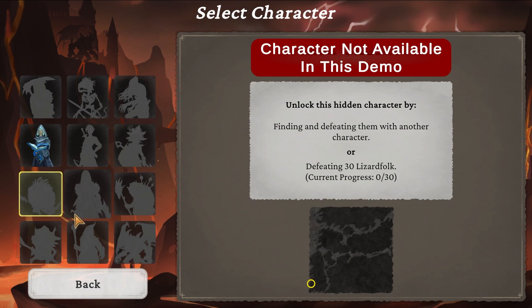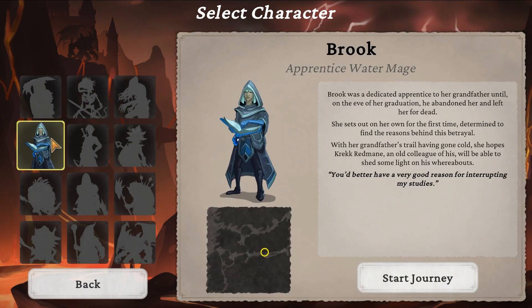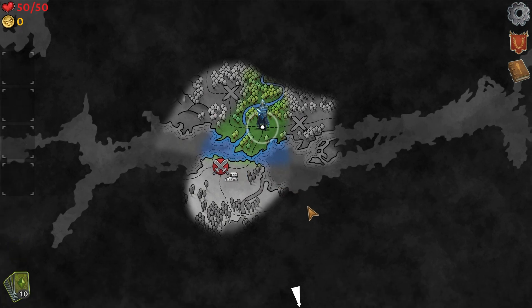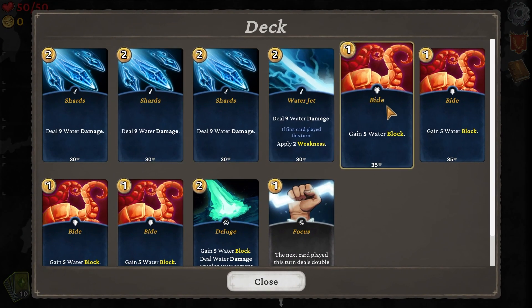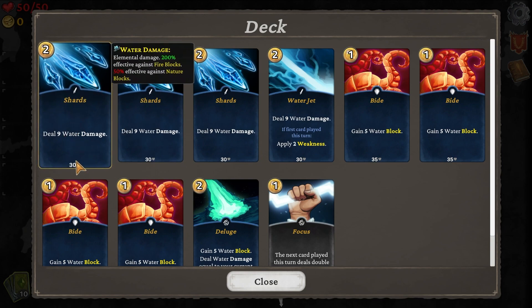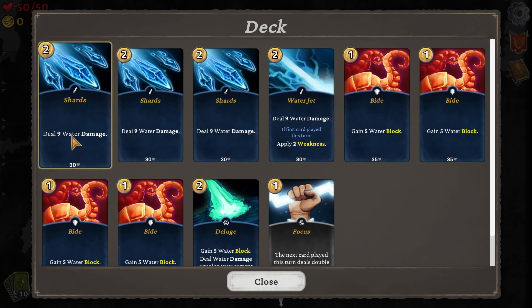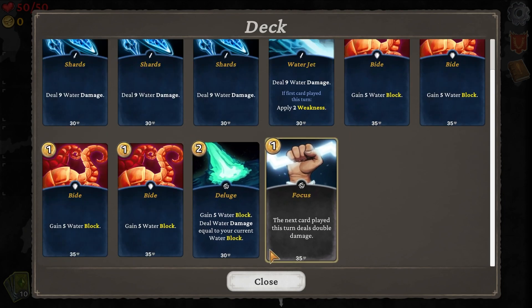Where's the one with the spear? One of these characters is like our primary? Anyway, it looks like we'll have to unlock some. Let's go ahead and start with Brooke since she's the only one we can actually start with. These areas are blocked off — I'm assuming we're heading in this direction. So we have our starting deck. I like the look of these cards. Very clean, super cool. Deal nine water damage. Not sure what the 30 heart is, though. We have cost two, it's an attack, and this is a block.